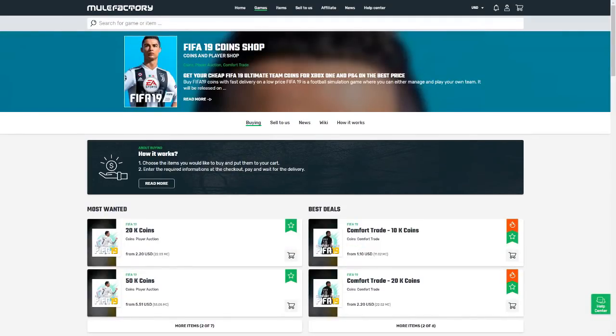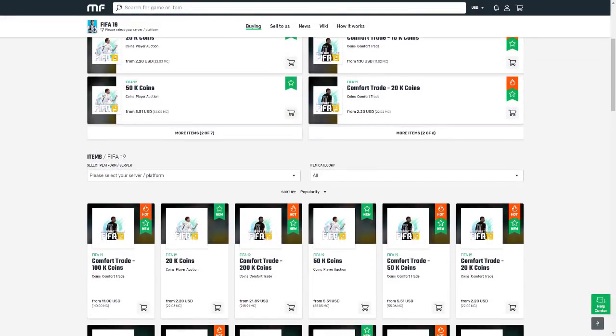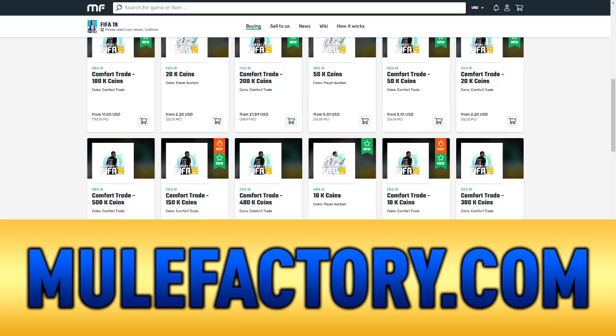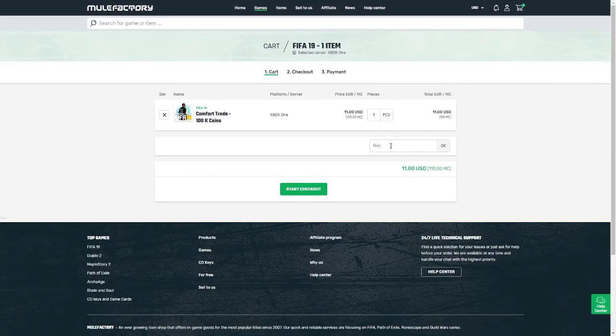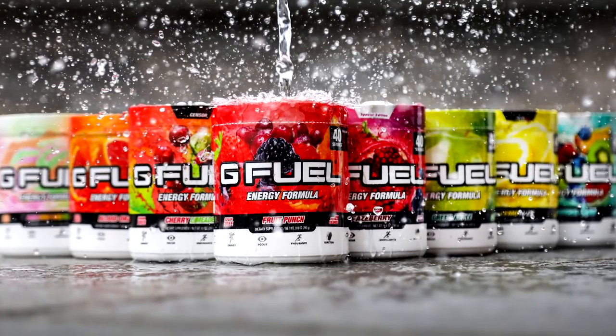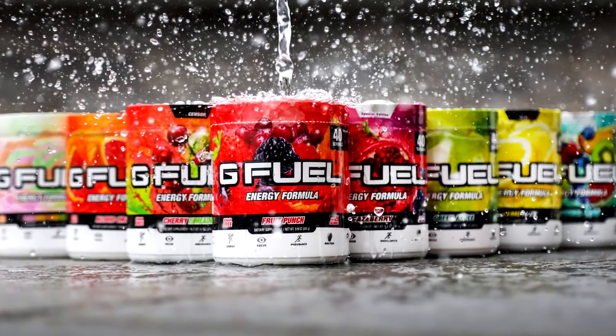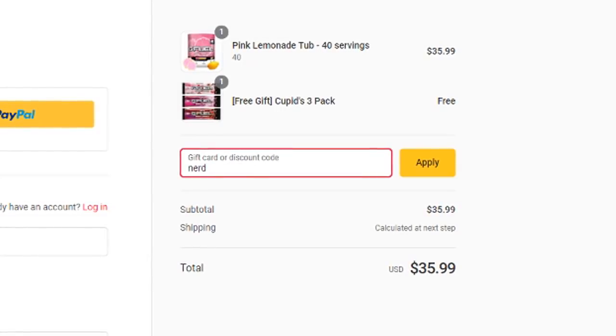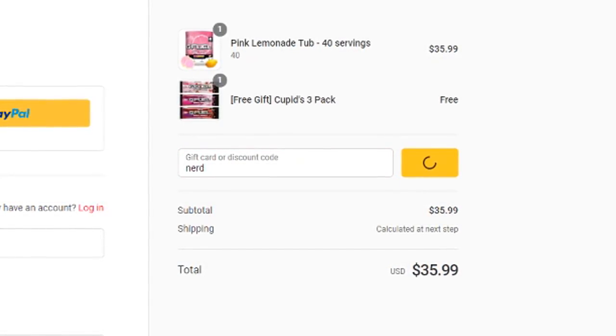If you guys want safe, cheap and reliable FIFA 19 coins with 24/7 support and 100% safe comfort trades, make sure you head over to MuleFactory.com and use the code NERDFIRE at checkout to get a cheeky 5% off any order. Also, if you guys want to get yourself some G Fuel, head over to the G Fuel website — link in the description — and use the code NERD at checkout for 10% off your order.